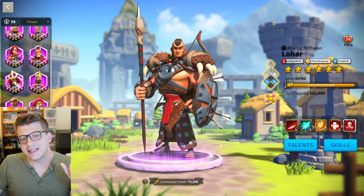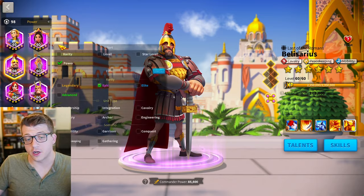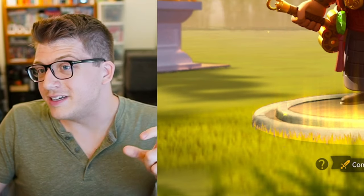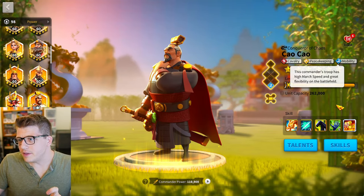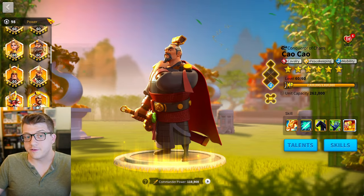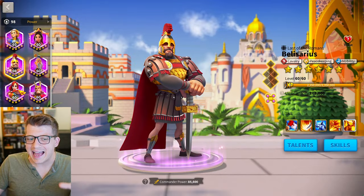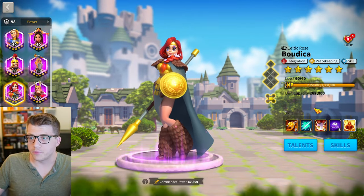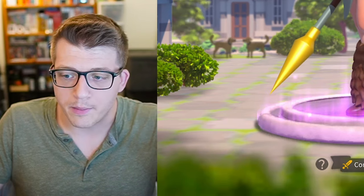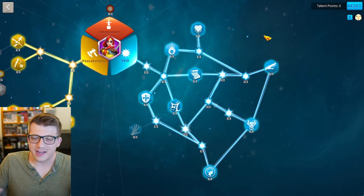For level one and two forts, stick to the tried-and-true commanders: Ethelflaed works well here with her support and peacekeeping trees, and you can also use Budhika and Lohar. Avoid commanders like Belisarius or Tsaotou for forts early on — while they have the peacekeeping tree, their mobility tree prioritizes march speed over damage output. At the beginning of the game you need as much damage as possible to take these forts down, and the skill or support trees are better for that.